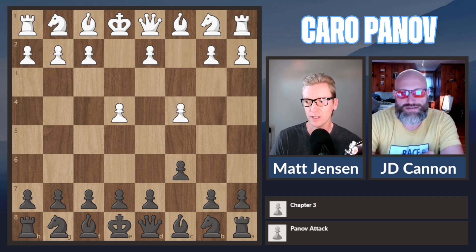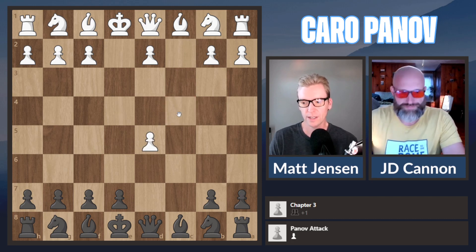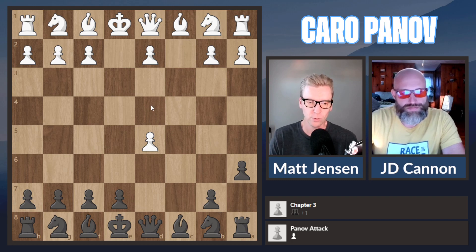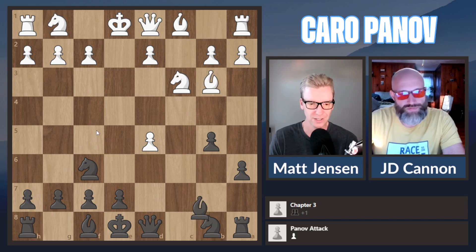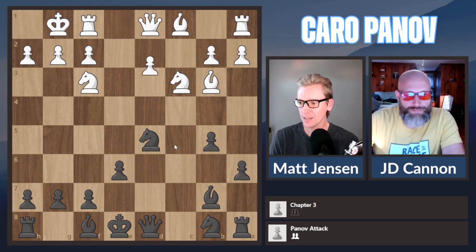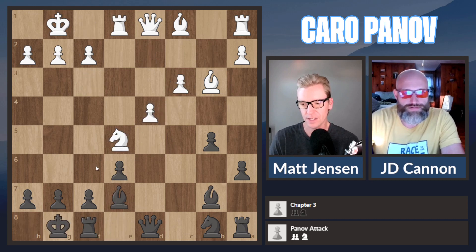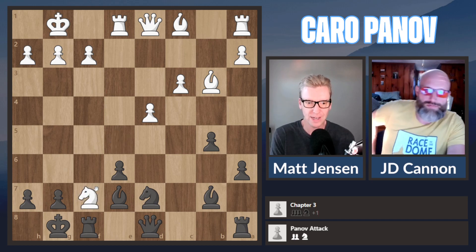This comes out of the pseudo Panov attack where white starts with C4, and after taking twice, they don't have this D pawn up, and we recommend knight to A6. If we go down this main line, we reach this end position — I'm just going to fast forward a bit — and there's this idea for white where they can sacrifice the knight on F7 right here. This is the move I've been asked about twice.